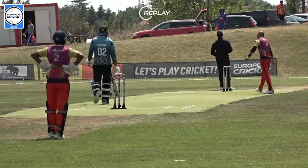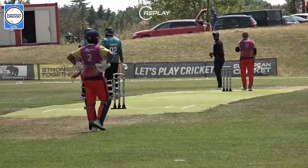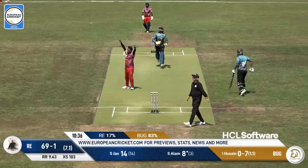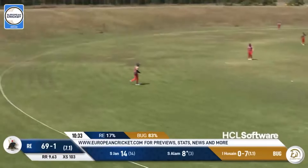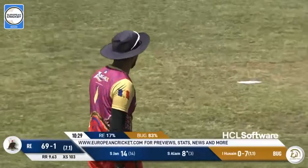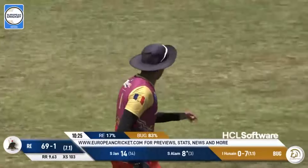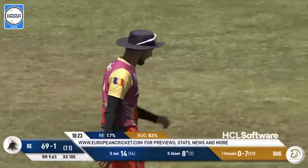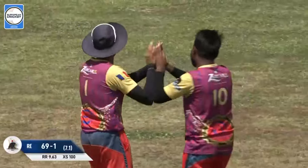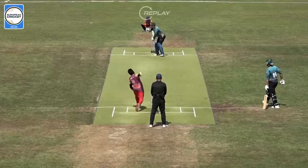He takes a big step outside the off stump and then absolutely mullers it. This one is up in the air - should be gone. Mamit has to just re-evaluate, resets and takes the catch. Another disappointing time of it with the bat for Alam. You can see that he's under pressure, trying to get the big shots in because he's got Sahud Jahn who's not able to do it - 14 from 14. So he's trying to get the acceleration in.